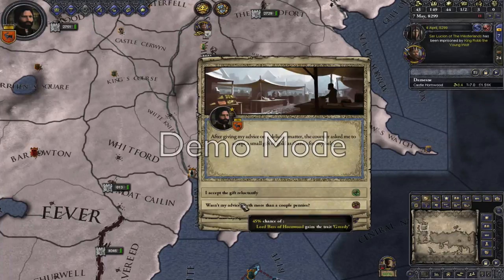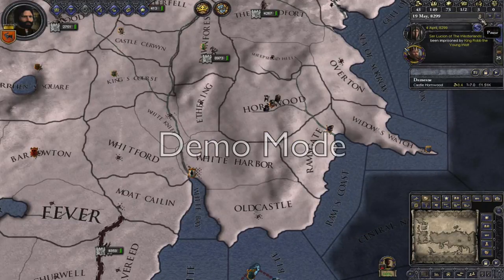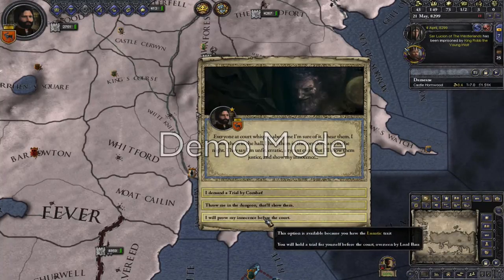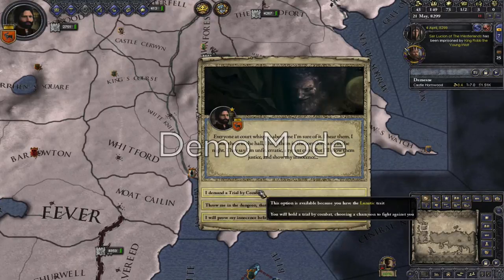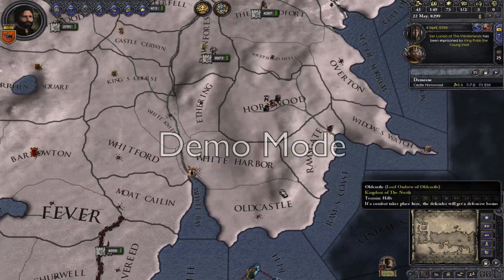Accept the gift. Don't want to be charitable. Hands against the law — don't need that. Everyone at court whispers about me, I'm sure of it. It's because I have to loot a particular trade. I have to hold a trial for myself. Better off risking my life in a trial by combat rather than throwing everyone in the dungeon and losing prestige. We're going to have to take this option — defend myself. Brilliant.